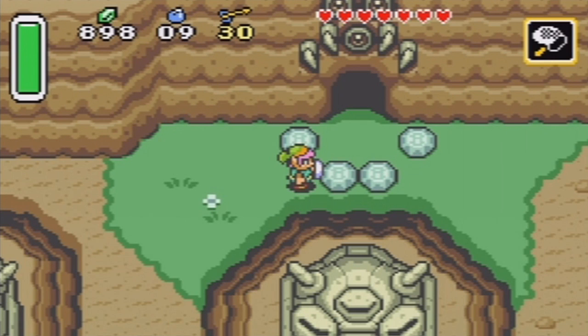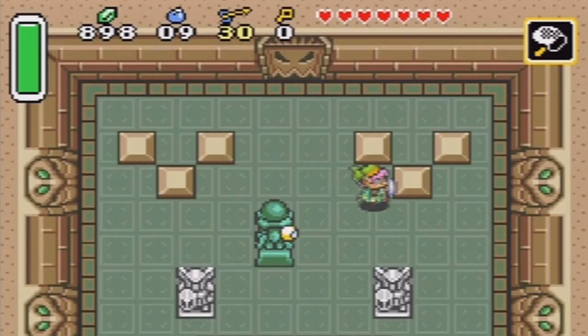Hey guys, and welcome back to Let's Play The Legend of Zelda: A Link to the Past. In the previous episode, we started the second dungeon in the game and got the power mittens of doom, and now we can lift stones. It's pretty great, actually.